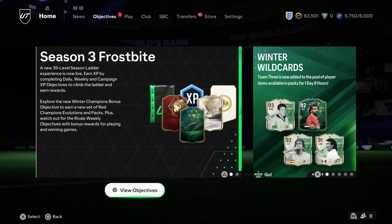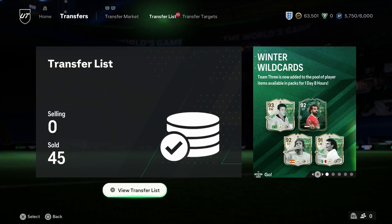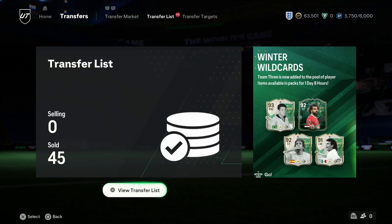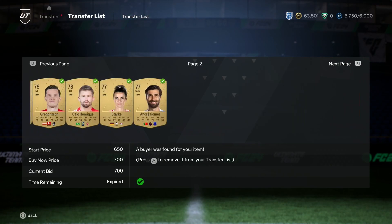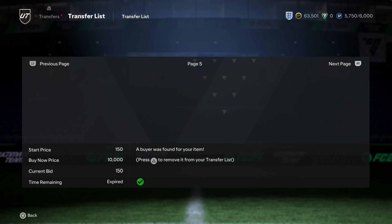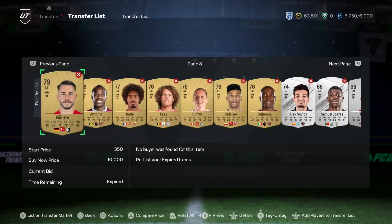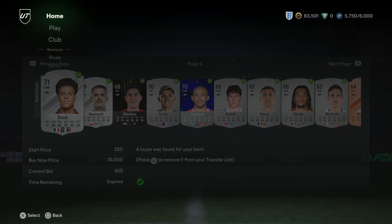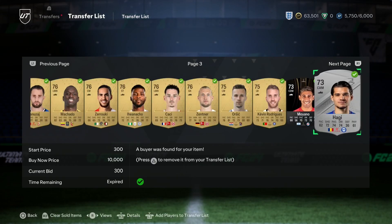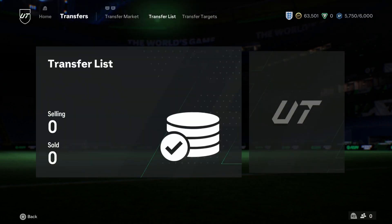Welcome back — it's been well over a day since we last touched the account. We left with everything selling on the trade pile and we've got 63,500 coins. The inform sold, we sold loads of gold stuff, a few silvers and bronzes went as well. Now there's stuff that didn't sell — I'm quite happy to just discard everything, as it will give us more than enough coins to put Luke Shaw into Pep's Legacy.